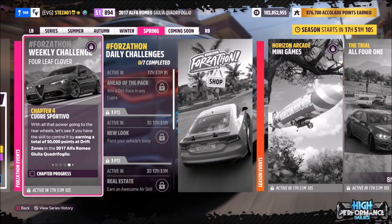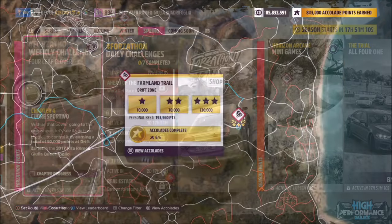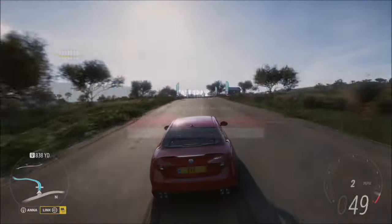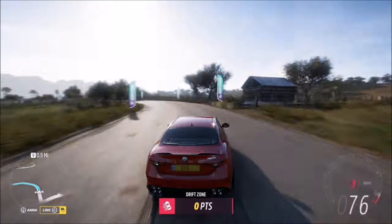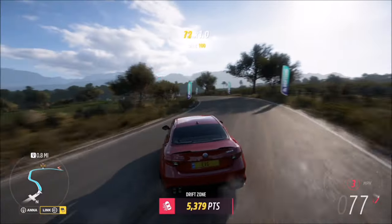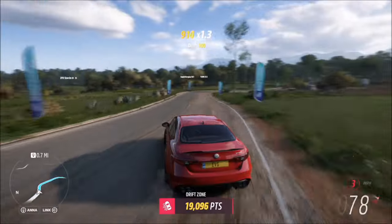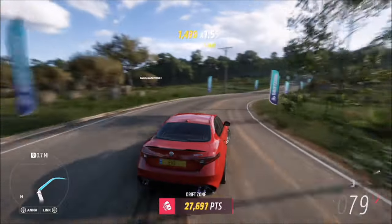The final challenge wants you to earn a total of 50,000 points at drift zones. You can use whatever drift zone you want, as long as you're confident you'll get 50,000 drift points across the zone. I went for the farmland one, but you can use whichever you want — it really doesn't matter. It just depends on how confident you are with drifting and with using this car.